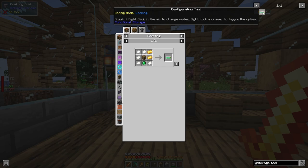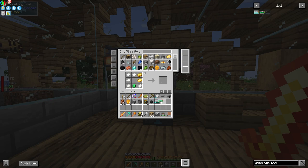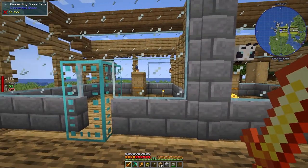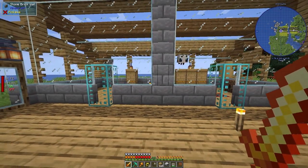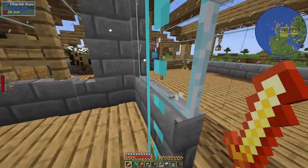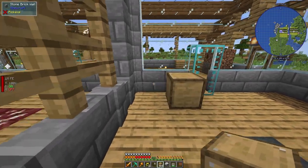The goal is to automate this so it takes everything from the beehives and puts them into drawers, which we can then pull from automatically. I'm going to set up something simple first. I'll put a couple of drawers here and then do the same thing on the other side.